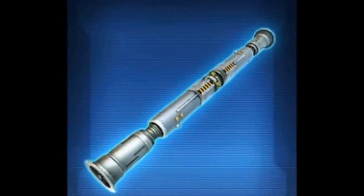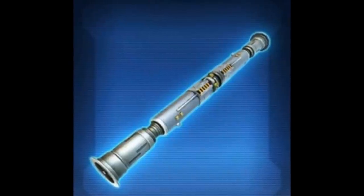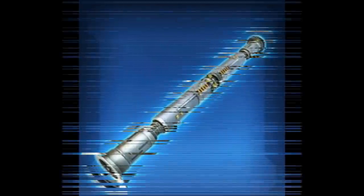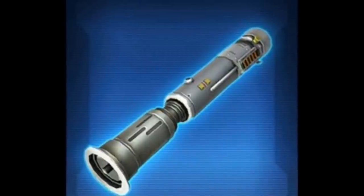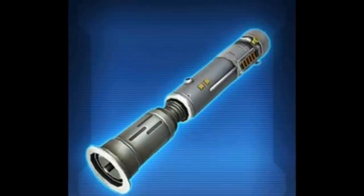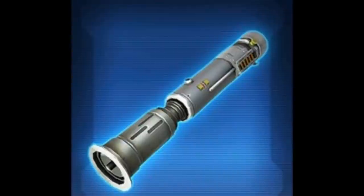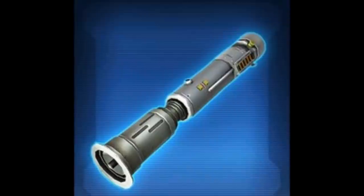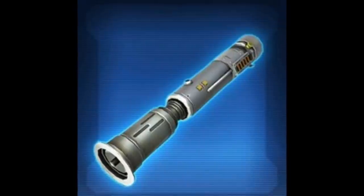Moving on to weapons, we have two weapon sets and two direct purchases that have been datamined. The direct purchases are the Entropic Dual Saber and the Entropy Lightsaber. Going off the names, 'Entropy' is a chemistry term, so I'd assume the lightsaber effect might be a little unstable or cool looking. As a direct purchase item, I'd expect the price around 500 cartel coins. I'm not sure how popular this will be — I personally think BioWare should stick these plain-looking weapons in cartel packs as silver rarity.